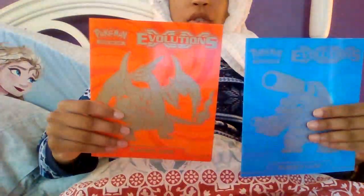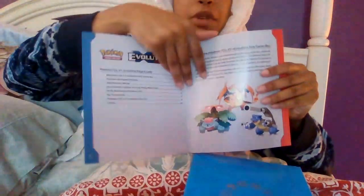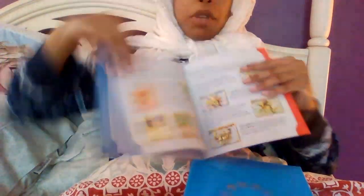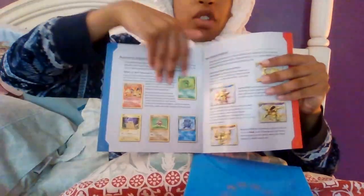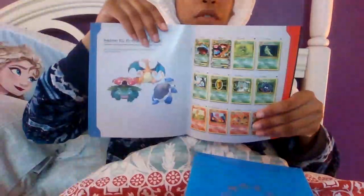We have the Charizard ETB book and the Blastoise one. I'll show you one of the books — it's basically the same thing. It shows you different strategies, and I think it has the set list here too, so you can keep track of everything.